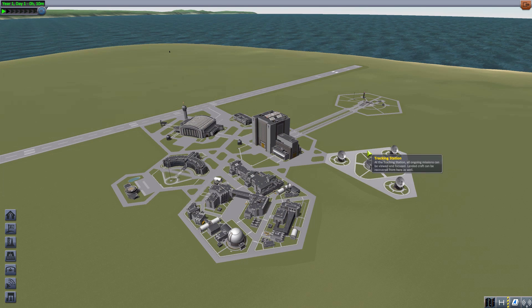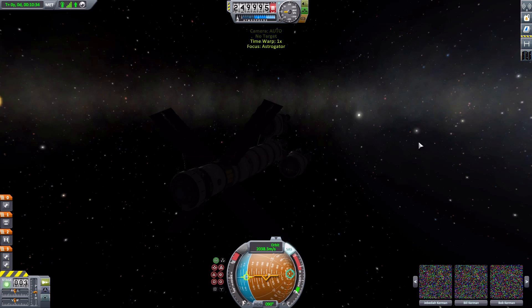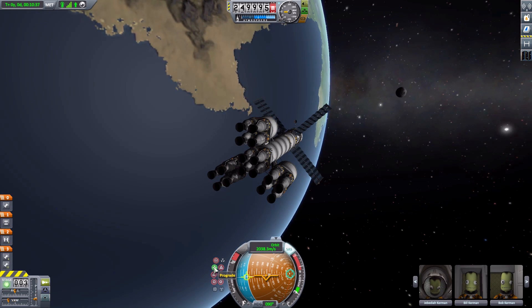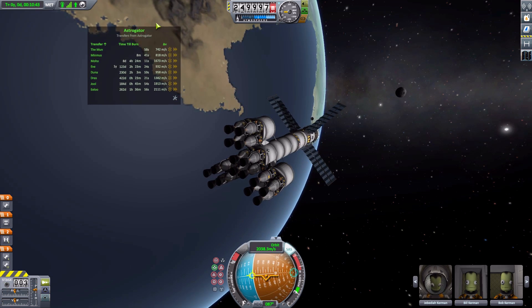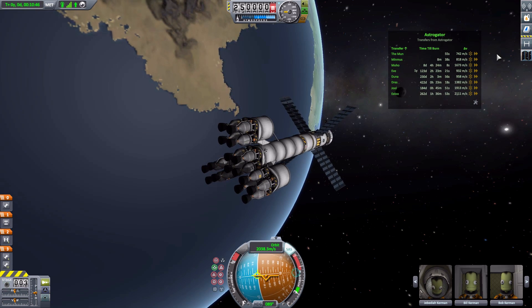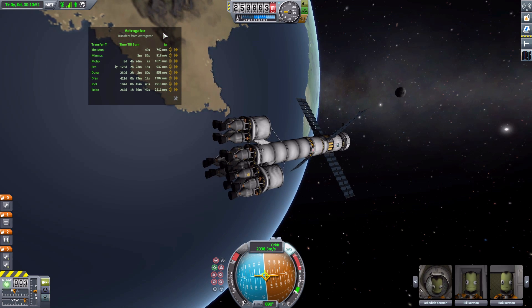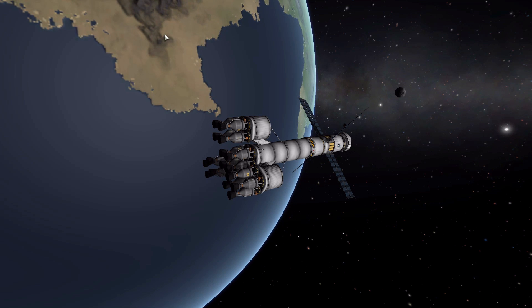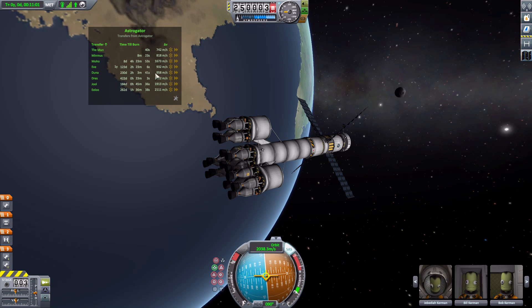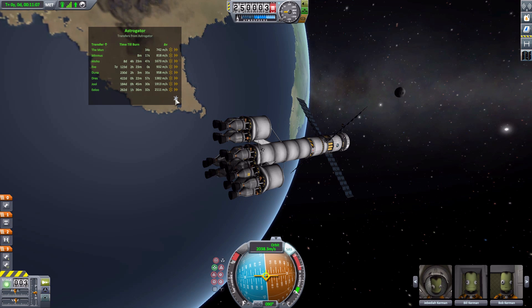If we close the settings and go to the tracking station, we can take a look at my Astro Gator ship built earlier for demonstration and head out to space. With SAS on, let's align on prograde and open up our Astro Gator menu. You can see it remembered the last place I had it — quite convenient. It also hides with the UI toggle, which is nice. Some mods don't do that.